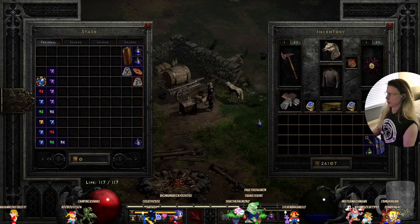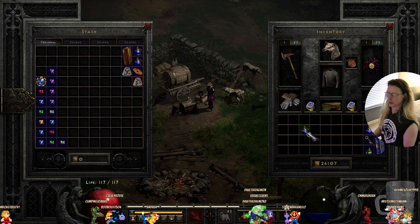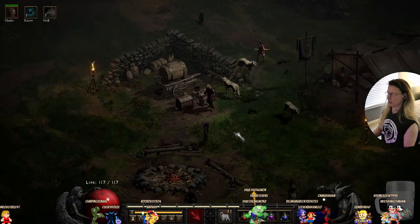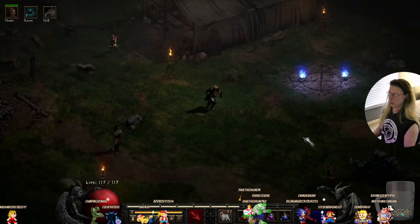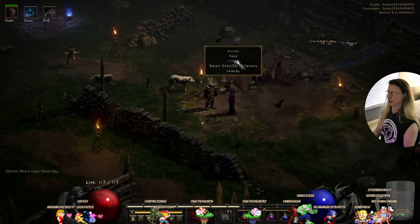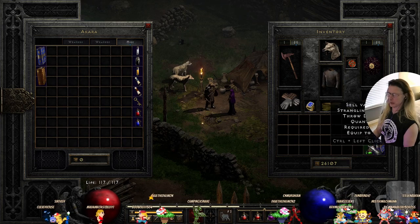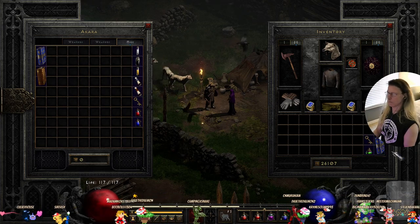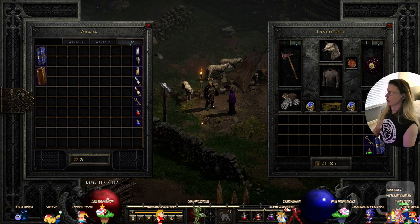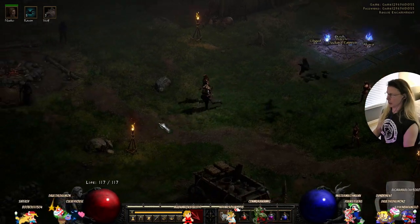If you guys have any questions about the game, just let me know. We got two mana potions. We are low on mana. She only has minor mana potions. Nothing new. Let's continue where we left off.